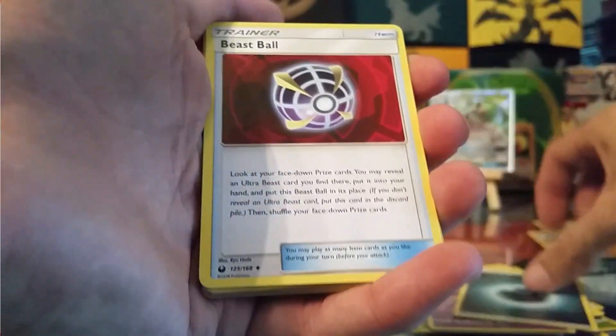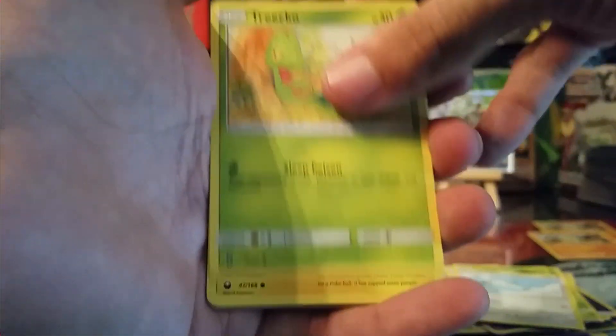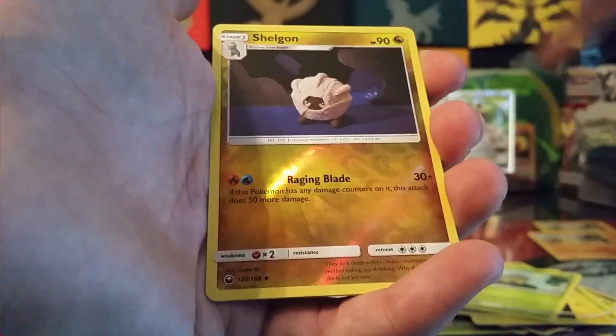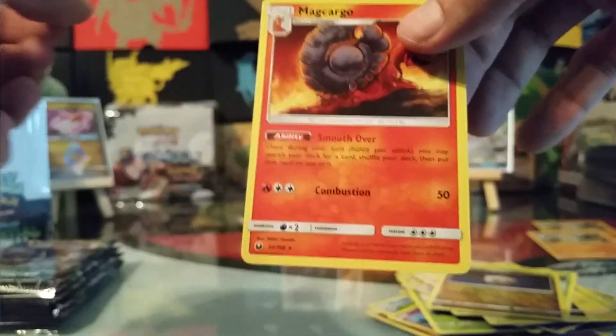We have a Dark Energy, Beast Ball, Rainbow Brush, Tropius, Wingle, Trico, Voltorb, Sneasel, C-Dot, a Reverse Shelgon, and a non-holo Magcargo — I was saying Magikarp, I don't know why.